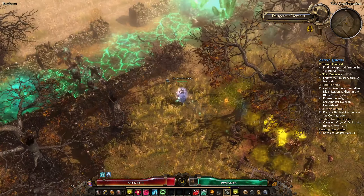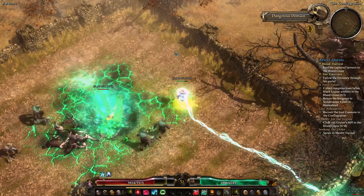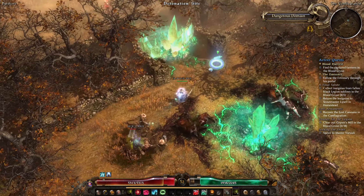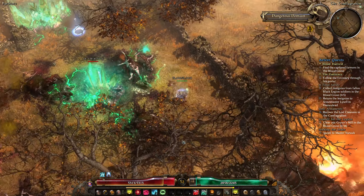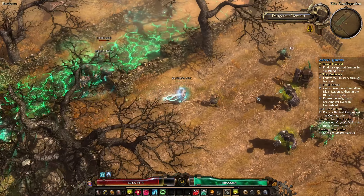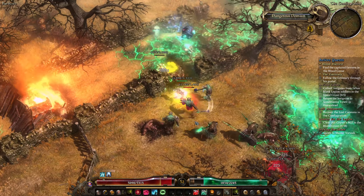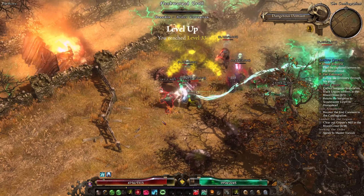Crossing another ether patch - by the way, these ether patches on the ground are not affected by your ether resistance. No matter how much resistance you have, they deal the same damage. If you have three dynamites you can clear the way here, but don't do that - it leads to Port Valesbury, a challenge dungeon. If you think the Conflagration is hard to navigate, wait for Port Valesbury. We will do it at some point, but not now.